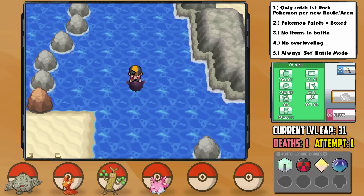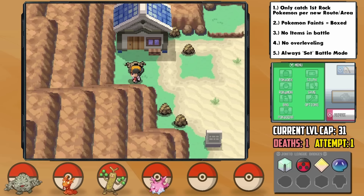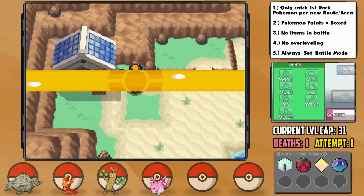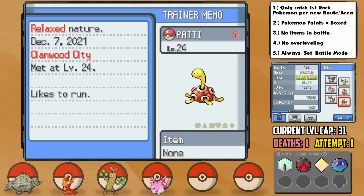After making our way through the Olivine Lighthouse, we arrive in Cianwood City where the next gym is — but before that we have another encounter here. What is with all of these city encounters? There is a gift Shuckle here that we could grab, but we wouldn't be able to nickname it, so I decide to get our own. This is the only place in Johto where Shuckle can actually be found in Rock Smash Rocks — a 10% chance — and eventually we do catch one. I nickname her Patty, and Patty has a Relaxed nature, plus Defense and minus Speed, which is pretty ideal.